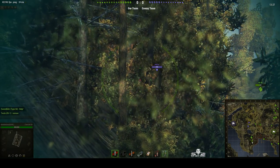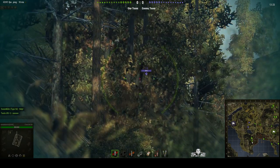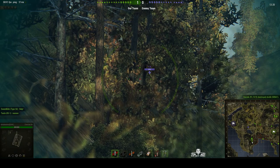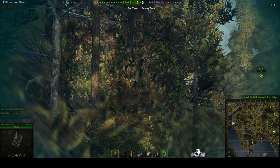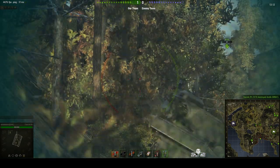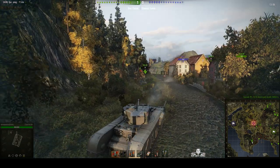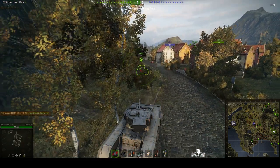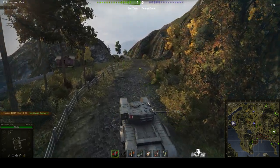There's a T-25. I think he's taken auto-aim off so he can shoot. I can't see the Hellcat at the moment but I'm pretty sure he's probably still there. KV-85 is coming this way — he's backing up actually. Moving forward because we can't spot them, but there's probably going to be some enemy just around the corner.